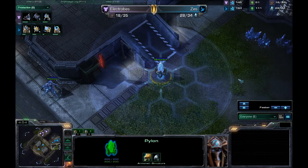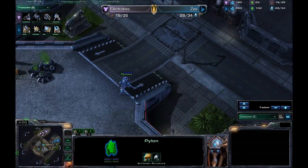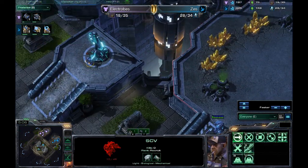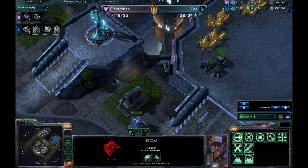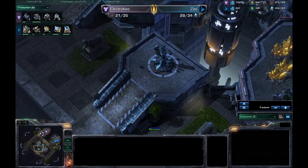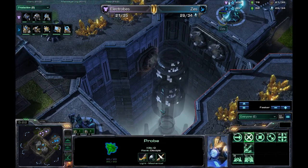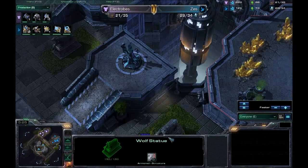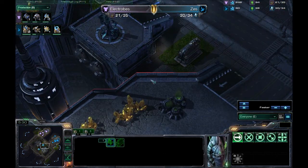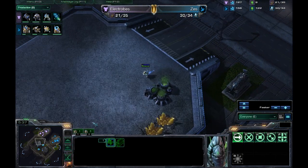He does have the pylon here on the low ground to kind of help create a choke, as well as being able to warp in units all around. Sending out that initial Stalker just to poke around — looks like he is going to find that SCV at the watchtower and pick that off. There he goes, gets that SCV taken. I was like, how did he have vision of that? But he's got the watchtower here so he can see it. That's interesting — it almost threw my mind there for a second.